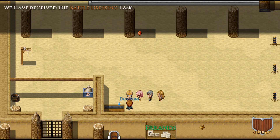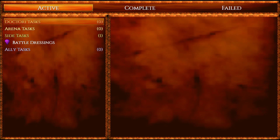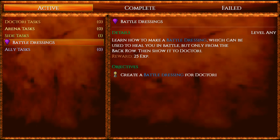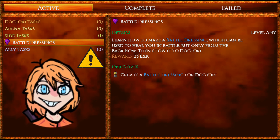We can go over tasks. We've received the battle dressing task, and here's our task window. We need to learn how to make a battle dressing, which can be used to heal you in battle, but only from the back row. Then we have to show it to Doctore. It's really important — it's not easy to heal in battle. You have to be in the dynamic row to be able to be healing.